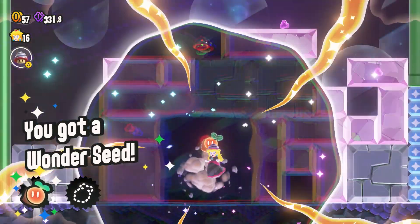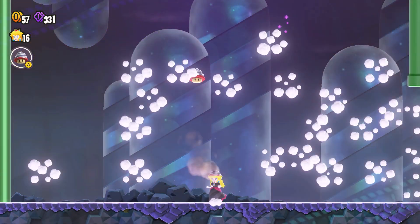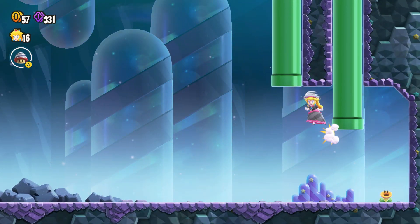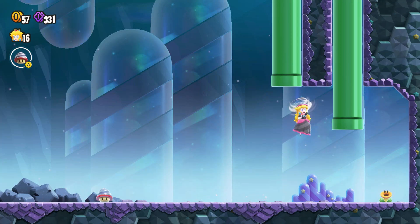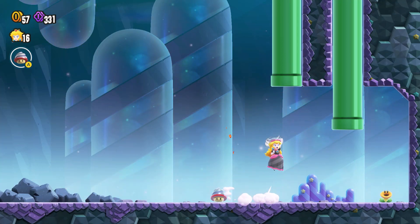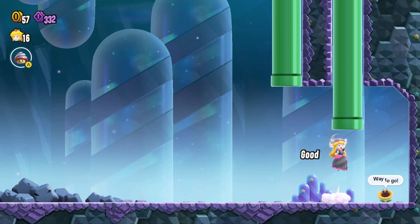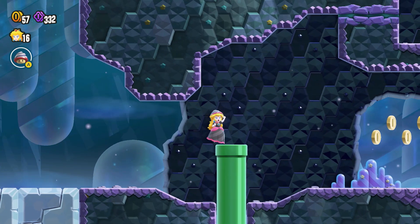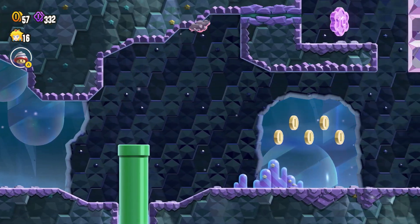Oh yeah, I forgot I could do things. Go down into the ground — you can do that. Can I get in there? It's just trying to go into the ceiling, so I'm just gonna not try. Ooh, I can definitely go up and get that — just gotta figure out how to get up. There we go.